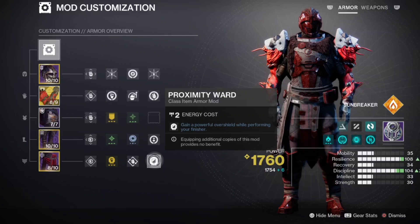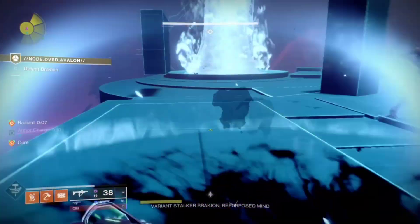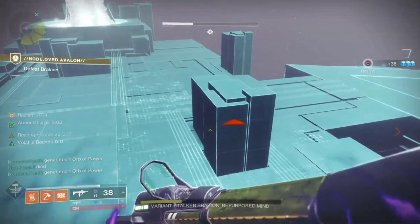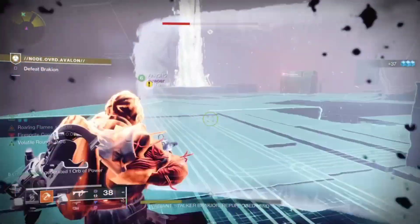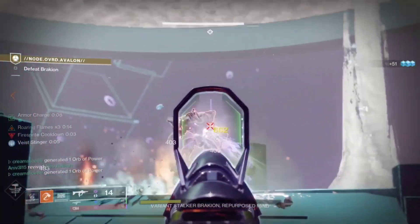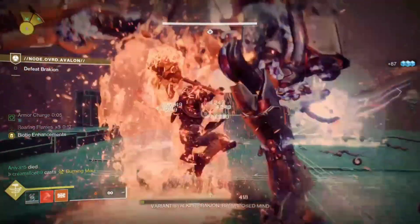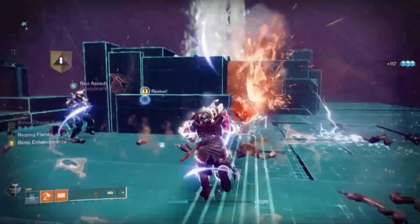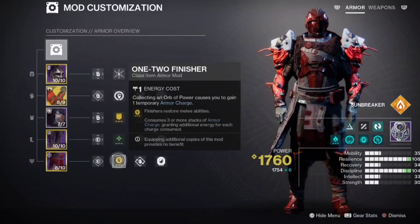Lastly on the class item we've got Proximity Ward — when we do a finisher we get an overshield for free. We have a Bomber mod — when we use our barricade we get grenade energy. And whenever we totally throw our hammer, getting a finisher kill will refresh your entire melee with one-two finisher. With us always having four stacks of armor charge, this is really simple to proc.